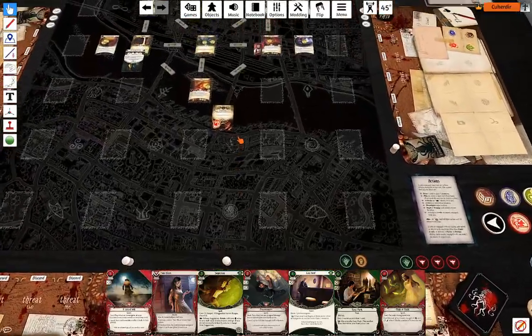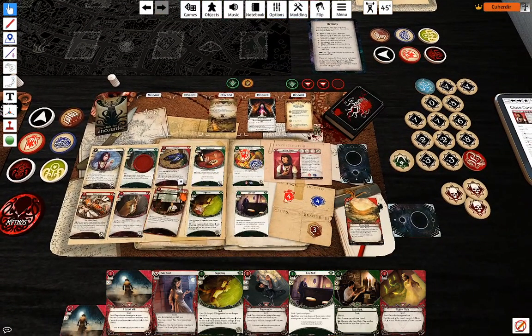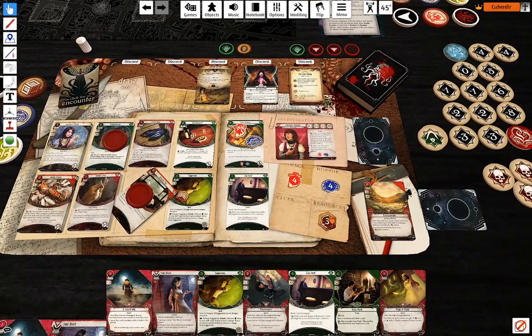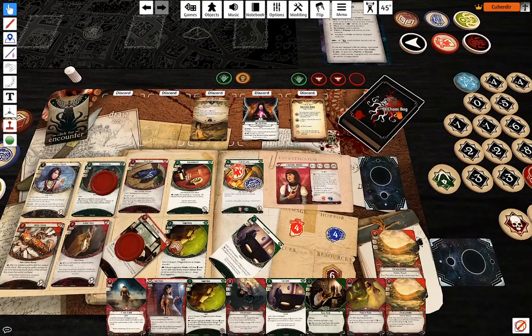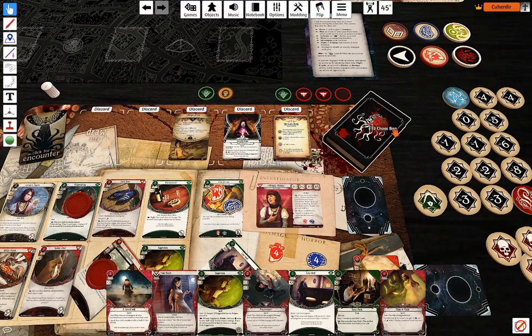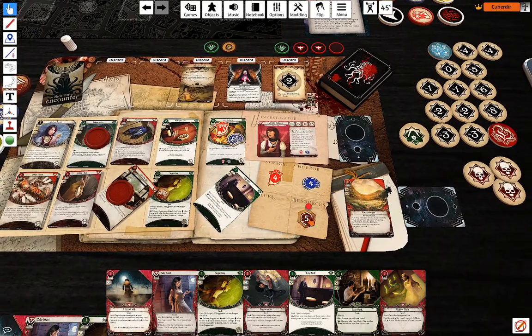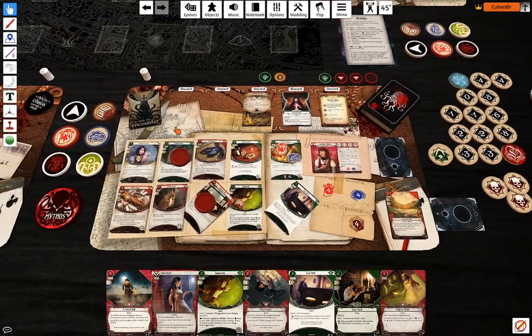My first action is going to be attack Diane Devine using Knuckle Dusters. First of all gain one Lone Wolf resource, use Drawing Thin to draw one card and get two resources. Attack: plus zero — actually fails, so I'm going to discard Eucatastrophe to redraw that token. Minus two — I'll play Eucatastrophe on that. I just pass the test. Two damage.